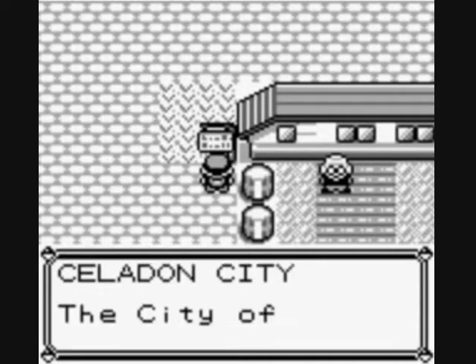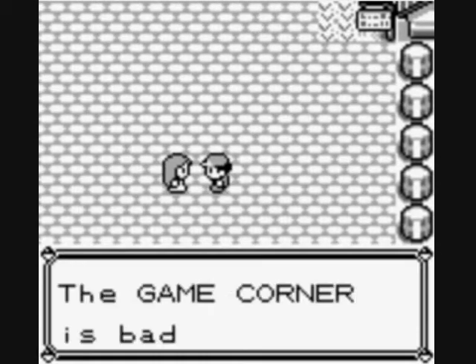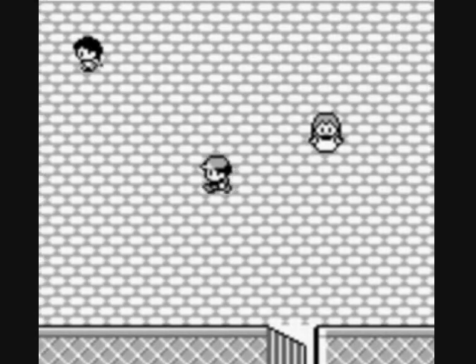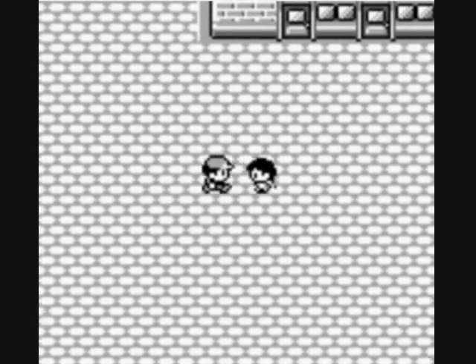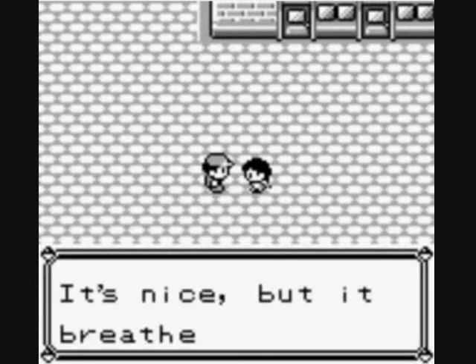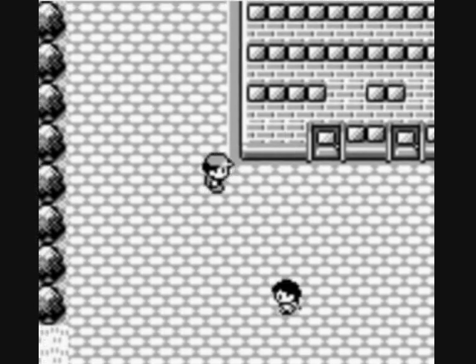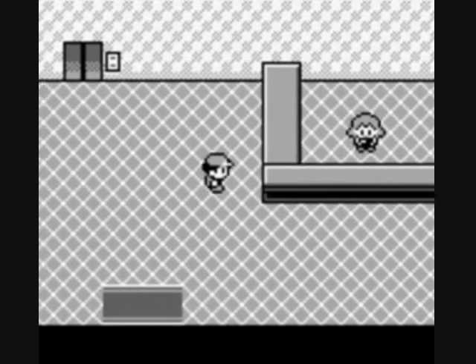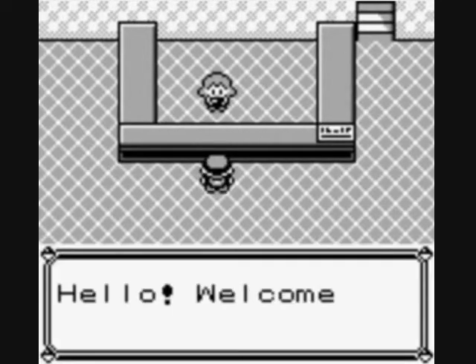Celadon City — 'the city of rainbow dreams.' Someone says the game corner is bad for the city's image. I think they had Las Vegas in mind, actually. Another NPC mentions their Coughing Pokemon breeds poison when it's angry — I'm not getting a pet that does that.